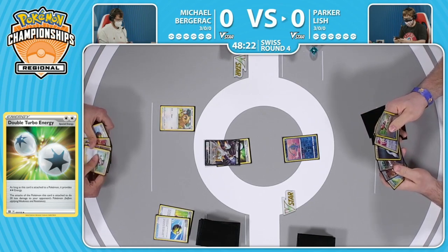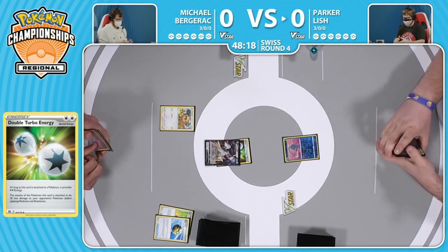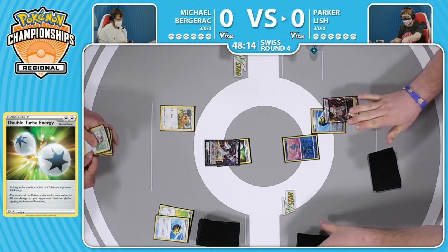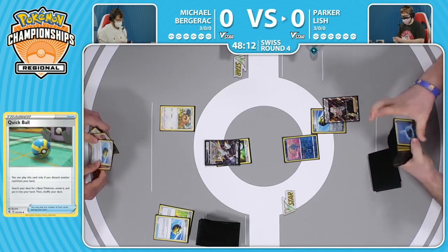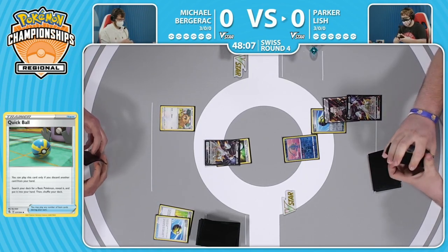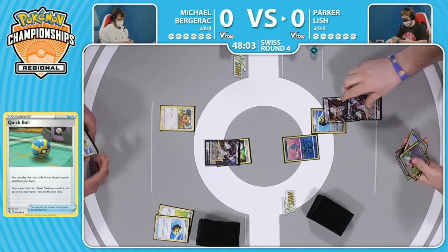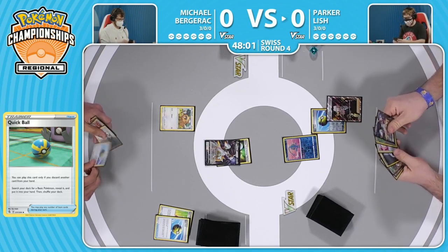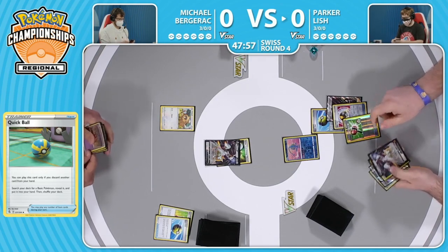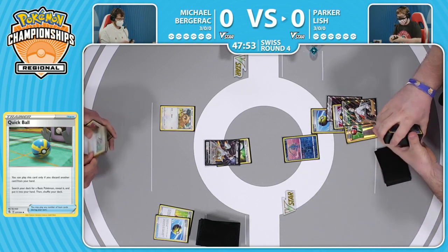Could start taking prizes, hopefully hit those other Arceus. We need a couple more basics to come out for Parker, get something on the bench. There's a Quick Ball, gets rid of Boss's Orders - not too shabby. Going to also take this opportunity to take a deep look through the deck. There's the Arceus V - both players now finally getting pretty solid foundations.